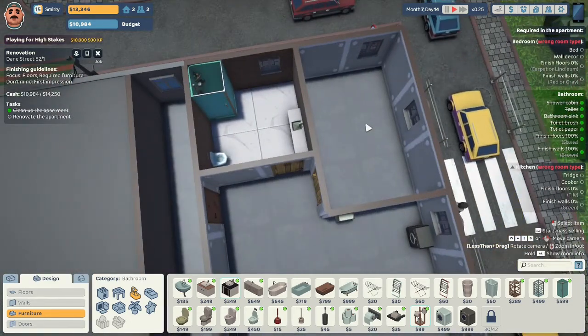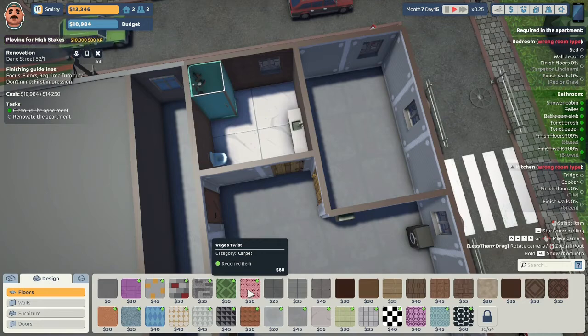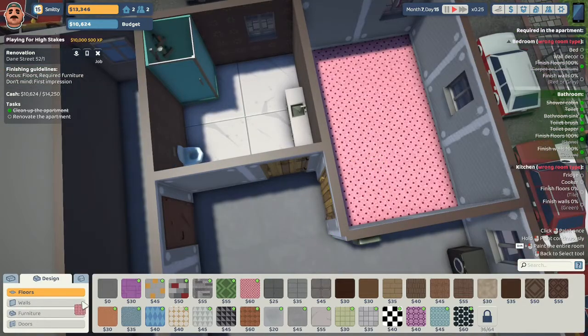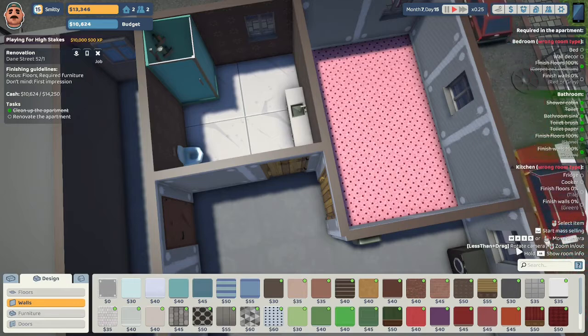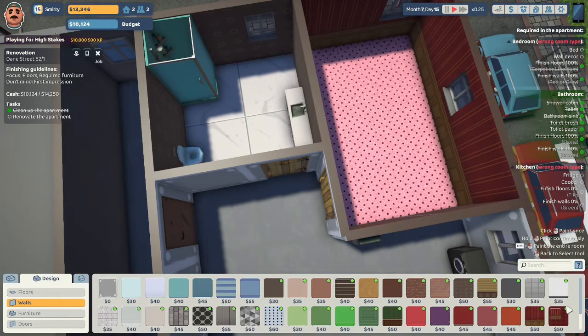Let's move on to the bedroom. They want copper linoleum — let's take a look at the floors. I really don't feel like putting linoleum in the bedroom. I'm going to go with this pink carpet because it's the most expensive, even if it's pretty hideous. It's called Vegas Twist so maybe we can do some sort of Vegas theme. We want red or gray walls. I suppose I could put something super busy — I did polka dots in the child's bedroom last time. That's really horrendous.